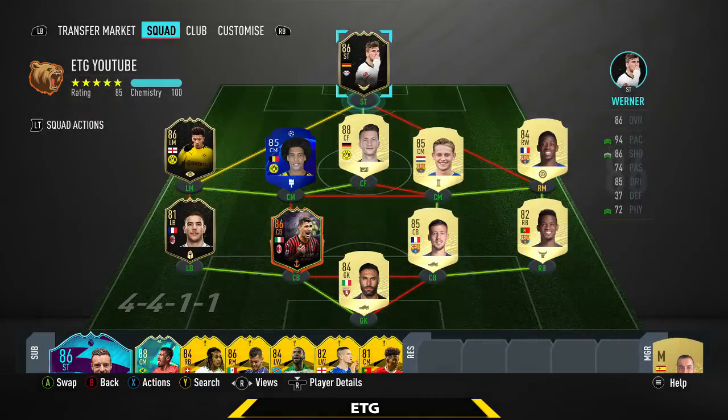That right there has been the 400k team built around the second in-form Werner. A very nice card — the best striker in the Bundesliga. This guy is a scoring machine: really fast and has awesome finishing. Hopefully you guys enjoyed. Leave a like on the video if you have, subscribe if you're new. It's been ETG, and I'll see you guys next time. Peace out.